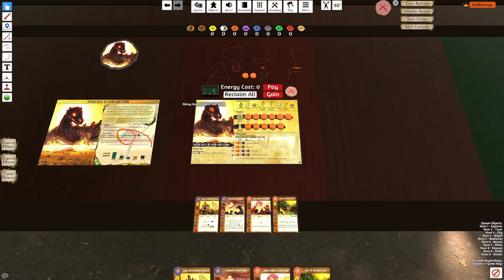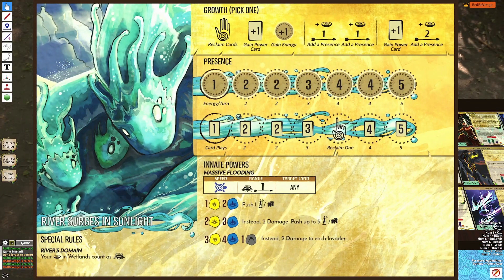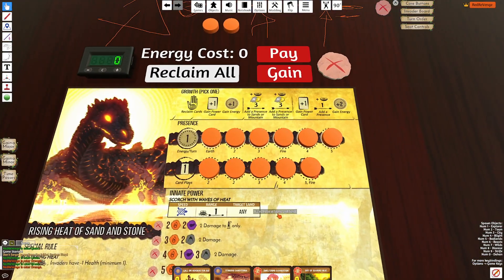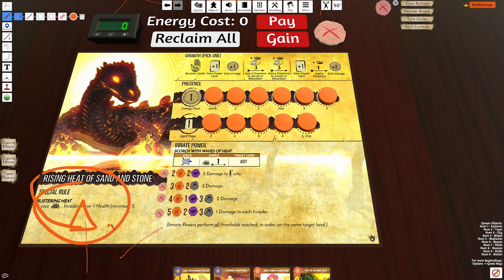This spirit is very similar to River in a way, because River is doing two damage to each invader, which a lot of times will wipe out a land. Rising Heat is just a much more balanced River, because it requires setup. You've got to set up the sacred site to power up the innate. In addition, hitting this final threshold is fairly difficult with Rising Heat.